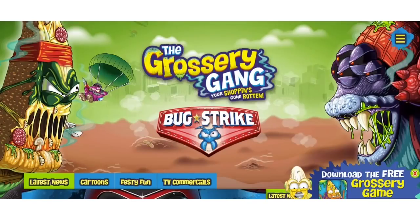Grocery Gang Bug Strike. Have you been to GroceryGang.com? That's their website and it just got updated. You can see Putrid Pizza already in his Bug Strike gear going after this huge bug. Looks great and they've got all the Bug Strike products from wave one up.